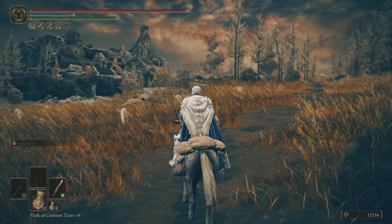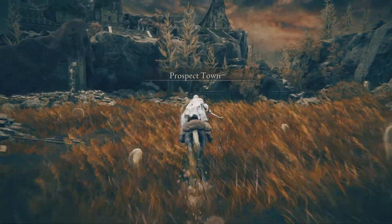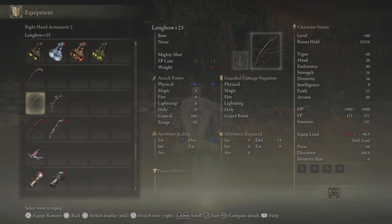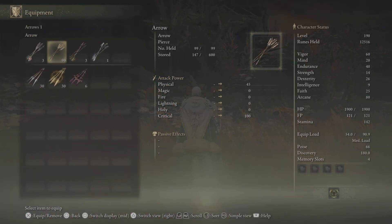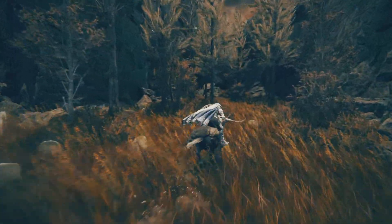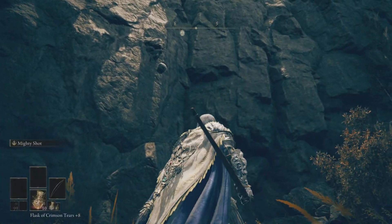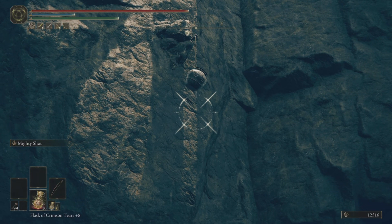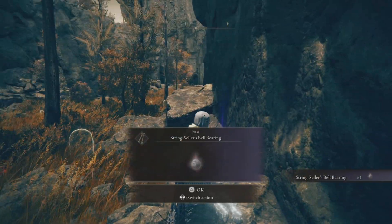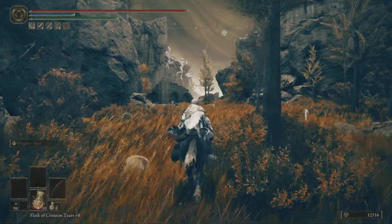We're going southwest from this Site of Grace. There will be some blood fiends — I took them out, but watch out when you come here. You need to equip something to shoot or break the pot. There's a blood fiend roaming around here, but I've already taken them out. You aim and shoot the pot, and look at that — something falls down. It's the String Cell Bell Bearing! Once you take this back to the Twin Maiden Huts at the Roundtable Hold, you can get unlimited strings.